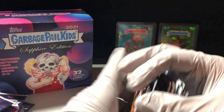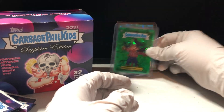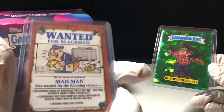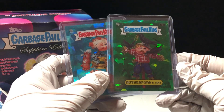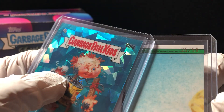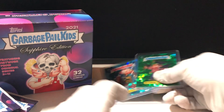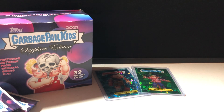So here are our 30 base, and then of course our two hits. We have Secondhand Rose numbered 7 out of 99, and we got a Rutherford B. Hay 131 B numbered 25 out of 50. Well, thanks so much for watching. If I get another box I'll of course post it up here. Thanks so much — bye-bye.